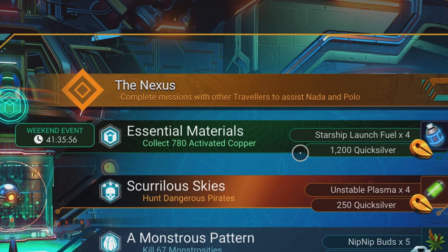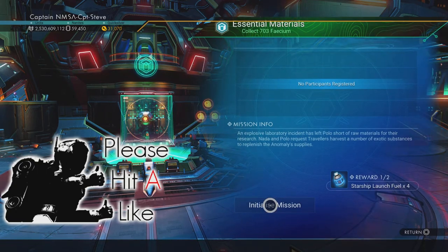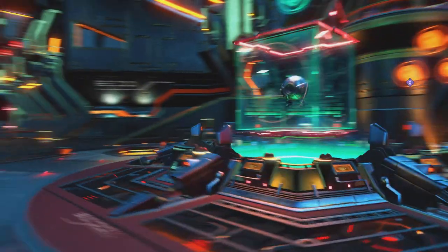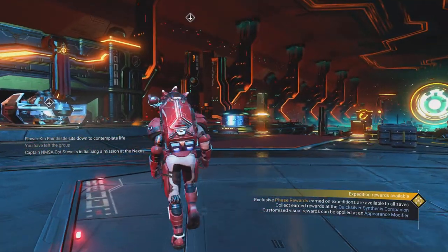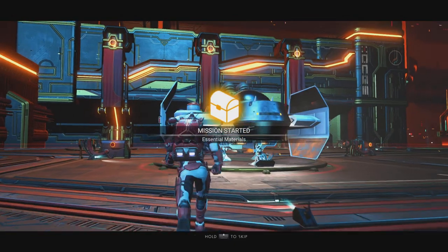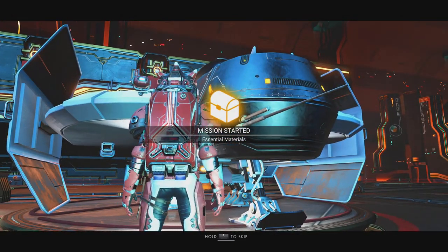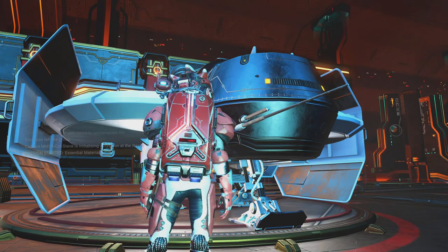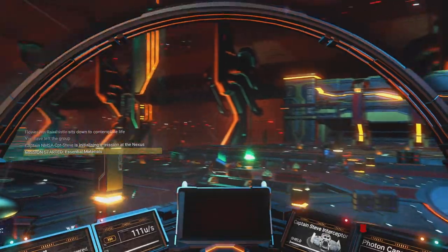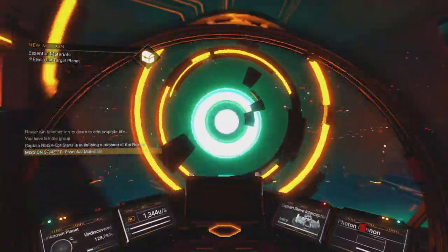Collect 780 activated copper. So terrain manipulator — I'm going to have to be digging this stuff out of the ground. And if it's on an activated copper planet, that means there's going to be storms. I don't like storms. Let's just hope it's on quite a nice planet. Normally Dimash would say a boiling hot planet with storm crystals. It's going to have storm crystals, so he could be right.